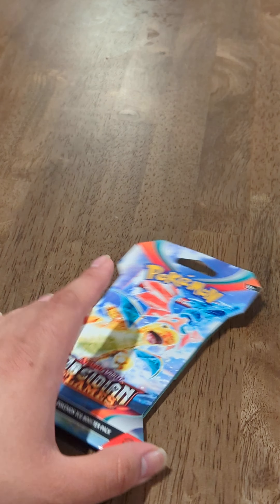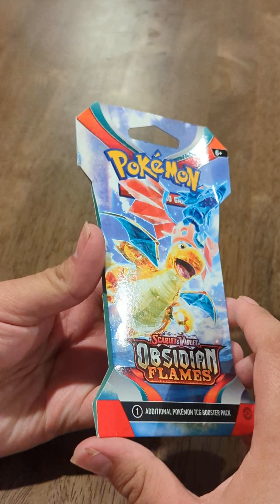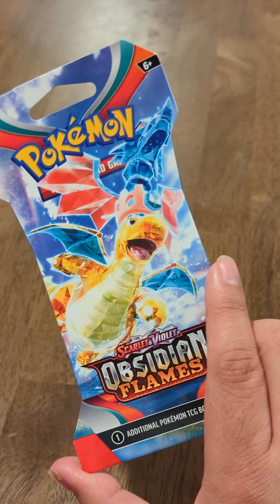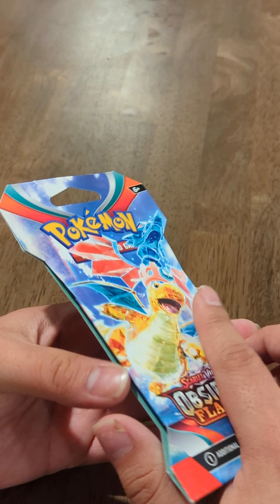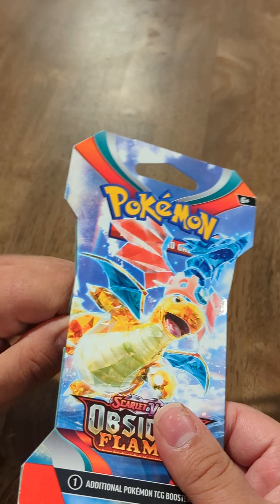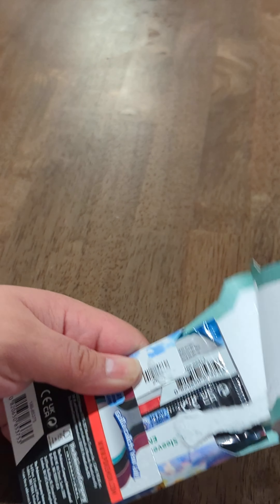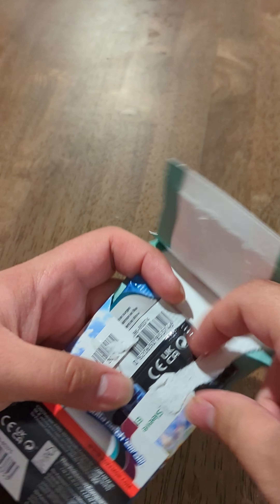So the next booster pack — back to the Obsidian Flames, Scarlet and Violet. We pulled Charizards from this — we pulled two. The first Charizard had like a green art, and the second was the gold one — that was epic. I did go online and see that there are other Charizards in this set too, including one with an all-black-and-white type of cover art that looks pretty awesome. We'll pull it right now! That would be insane — or we pulled another gold Charizard. Could you believe that?